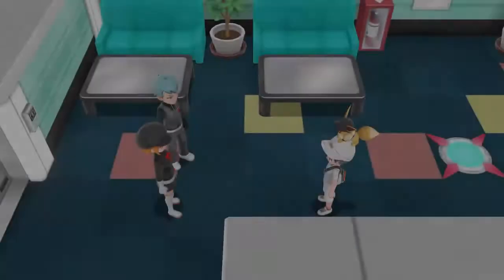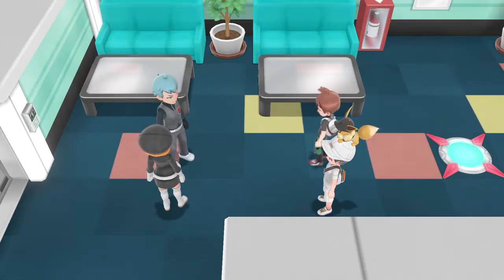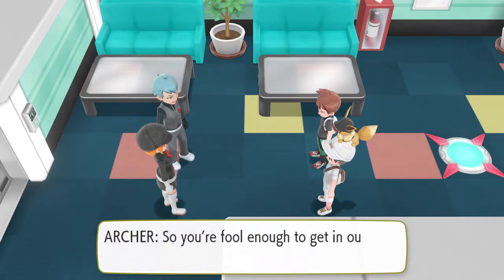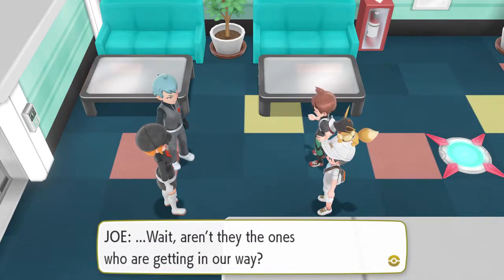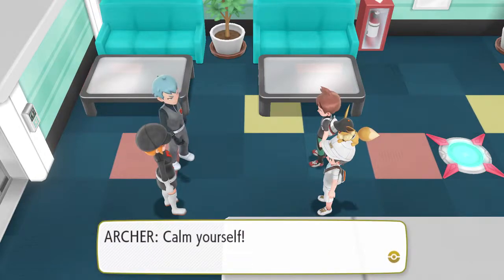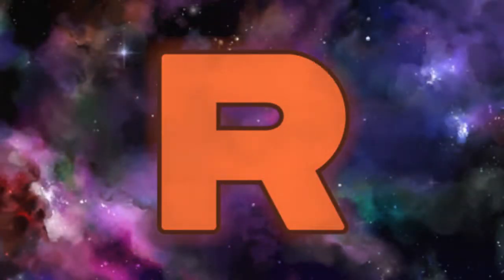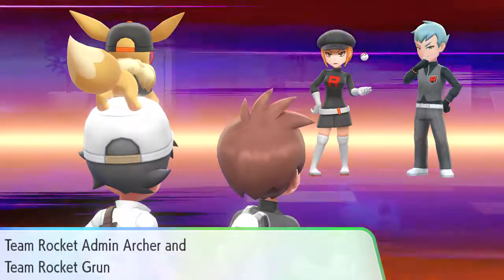It's Archer — hello! He asks if we know that Gold kid. And it looks like we're going to have a double battle here. So you're fool enough to get in our way? What brave little boys. Wait, aren't they the ones who are getting in our way? Archer says he wants to send us home in tears. Calm yourself — I'll teach these children a good lesson. And we have a battle going!